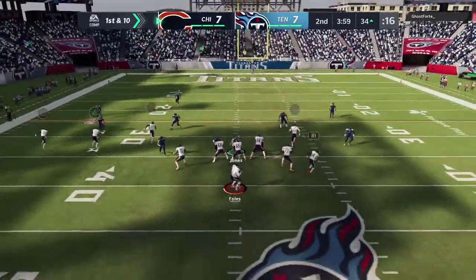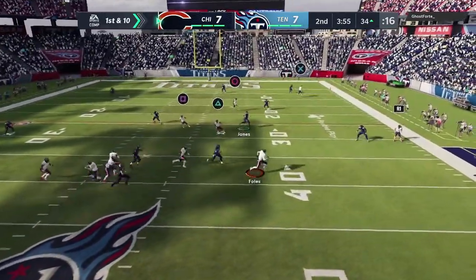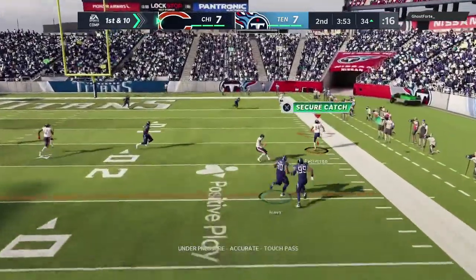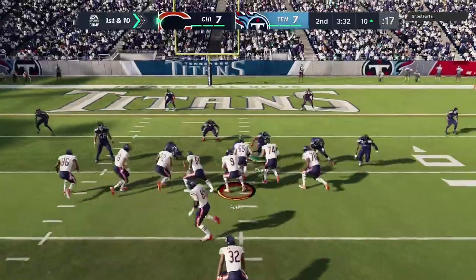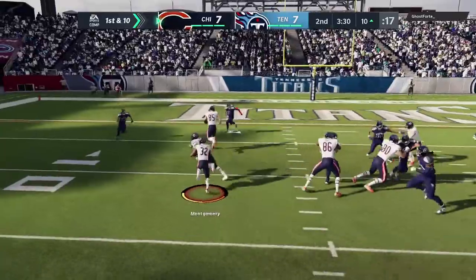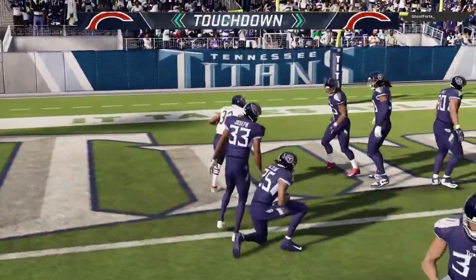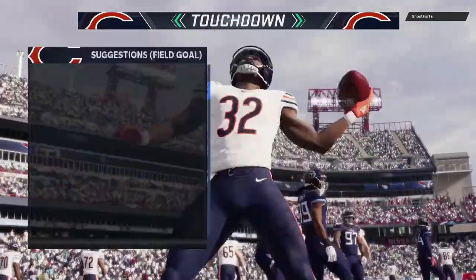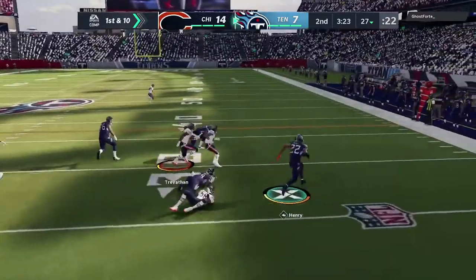Cordarrelle Patterson is on the field getting absolutely smacked - makes sense considering he is a wide receiver and kick returner playing running back. I tried to run with Nick Foles and you can see how slow this man is. He did throw a dot though, with Patterson making a nice little catch on the sideline. Then a good run and we cap it off with a David Montgomery touchdown - a pretty good drive by us.